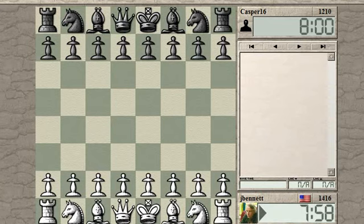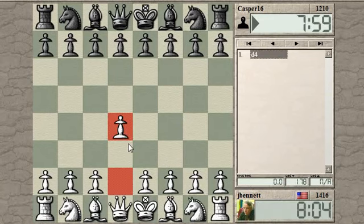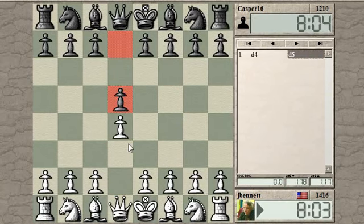Game started. Oh, Casper 16. Let's try D4. I played E4 last time and then C4 before that.